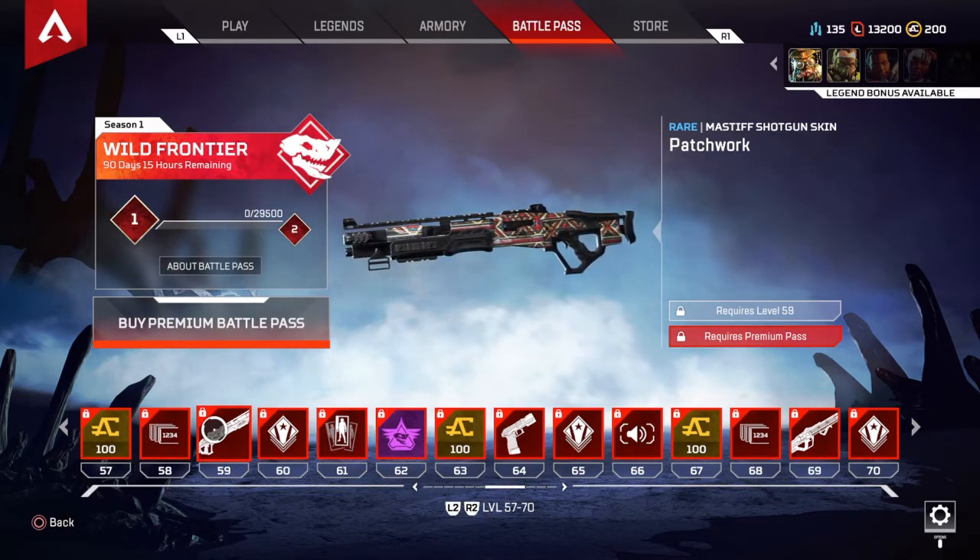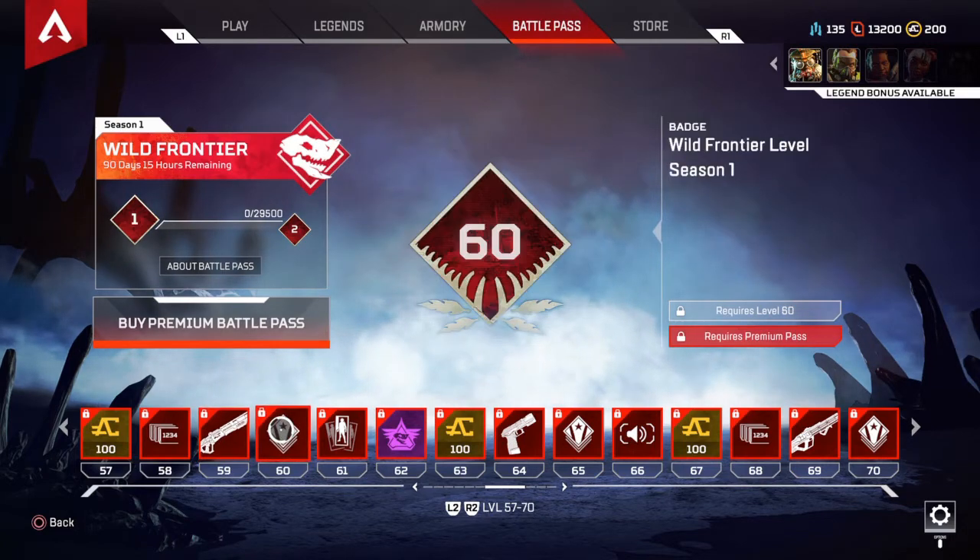Patchwork Mastiff shotgun skin at tier 59. Wild Frontier Season patch at tier 60.